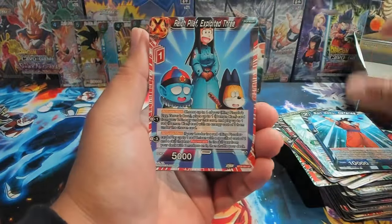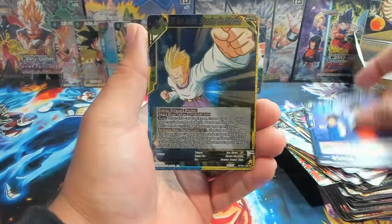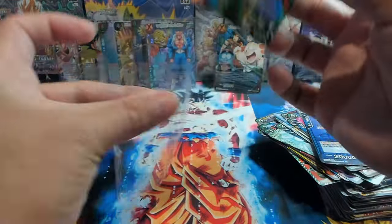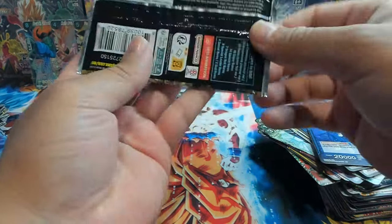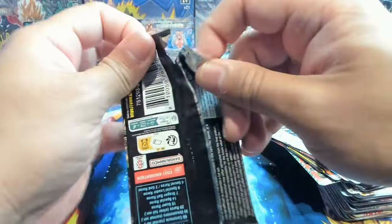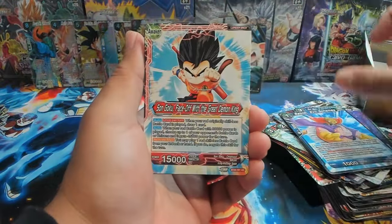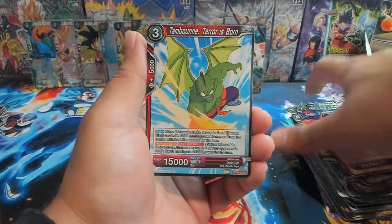Next pack — we have Powerful Assistance Trunks, Gohan Grandpa's version, Gotenks, and an SR Bojack Unleash Space Pirate. Last two packs of the box — if you made it this far, really appreciate you all for sticking around. Can't thank you enough, this channel would be nothing without y'all. We're closing in on 600 subscribers — if you could smash the like button and subscribe if you haven't already, because some awesome crazy things are about to be happening on the channel.